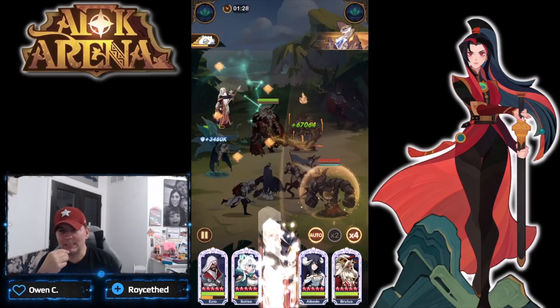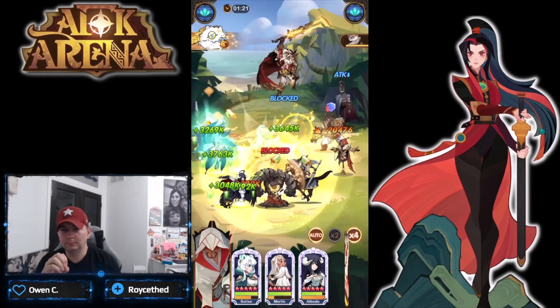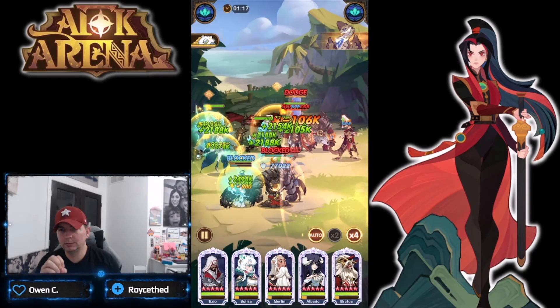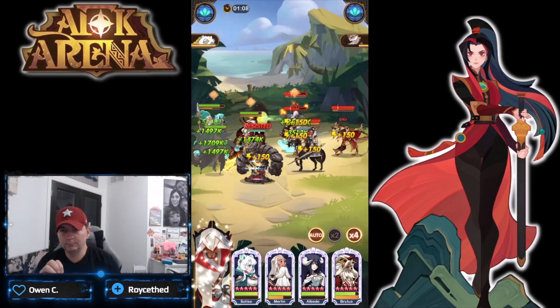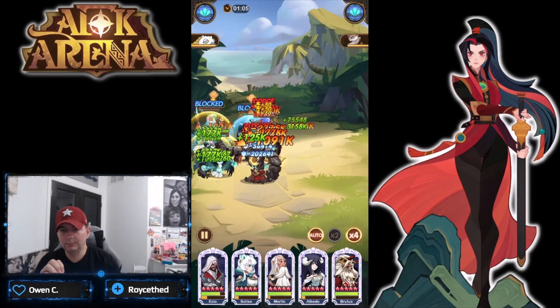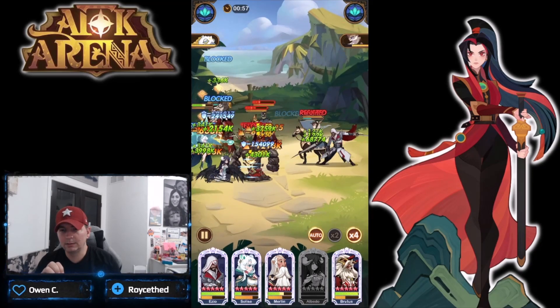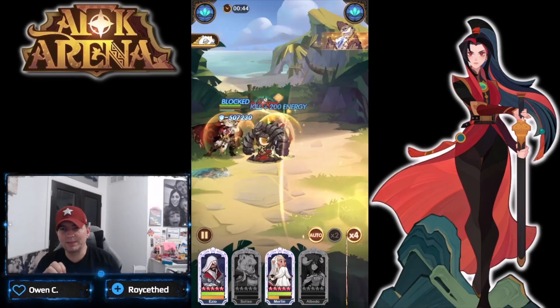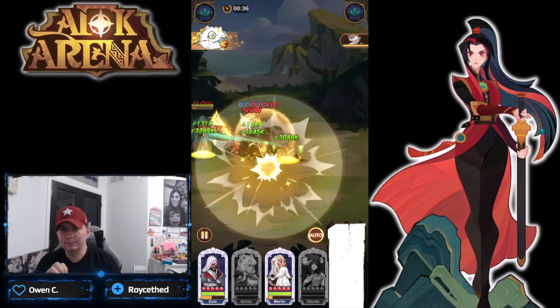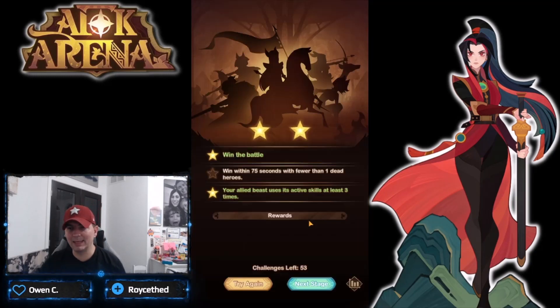There's the alt - Azio took out Warwick. Azio alted again. Solas didn't even alt but I think we just took out another target. I think it's just Granite left - working him down. I think we got it that time. Two died - I think we can only have one. Yeah, fewer than one dead. These are some tough trials.